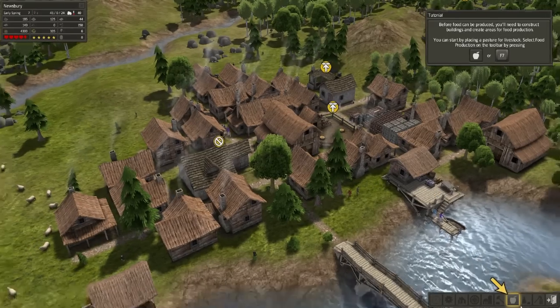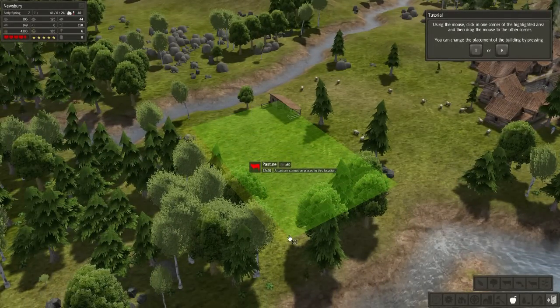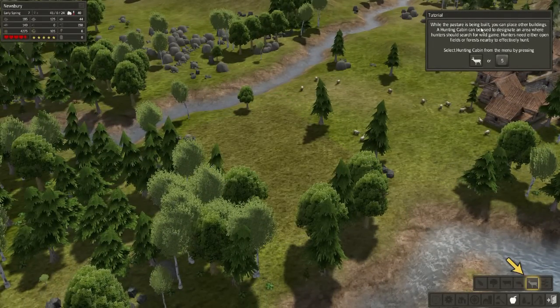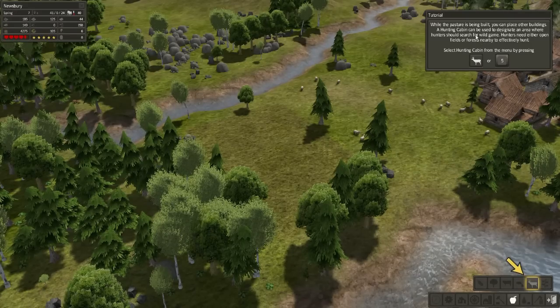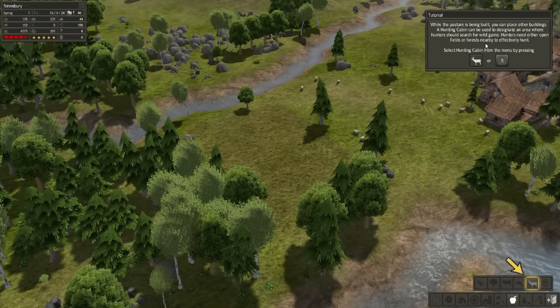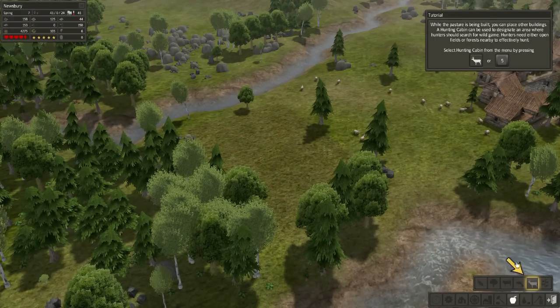Start with a pasture for livestock. While the pasture is being built you can place other buildings. A hunting cabin can be used to designate an area where hunters should search for wild game. Hunters need either open forest, fields, or forests nearby to effectively hunt.